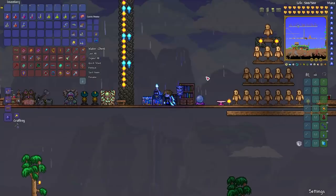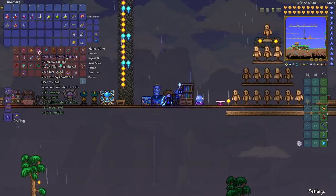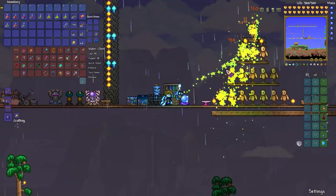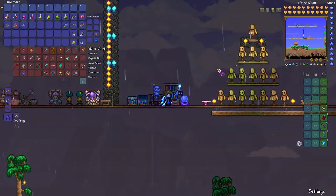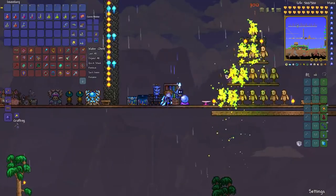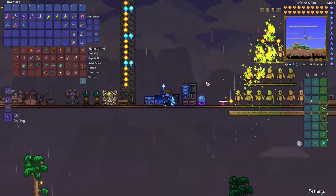If you're in a corruption world, you can't do that, but you can make Cursed Flames instead — the same recipe: Spell Tome plus 30 or 20 Cursed Flames from enemies in corruption areas, and 15 Souls of Night. It won't remain as useful all through the game like the Golden Shower will because of that defense-reduction debuff. But Cursed Flames is still powerful and inflicts the Cursed Inferno debuff, which does some extra damage for a few seconds.